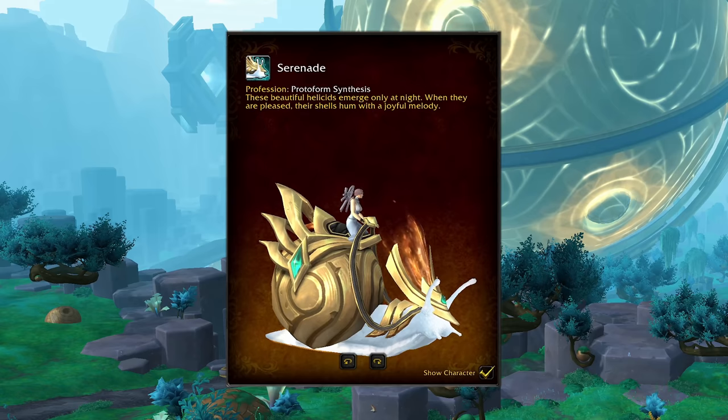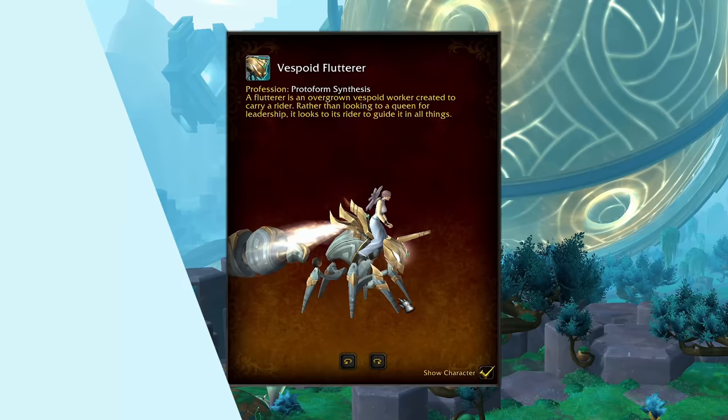So those are the new 9.2 mounts. I am particularly excited for the Snail, of course, and then after having looked at them again, I am increasingly excited for the Vespoid mounts. We're gonna get flying in Zereth Mortis relatively early, and I can definitely see myself buzzing around the new zone on one of these. Thank you so much for watching, and have a wonderful, wonderful day. Bye!